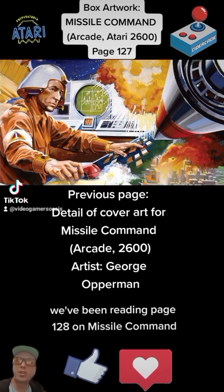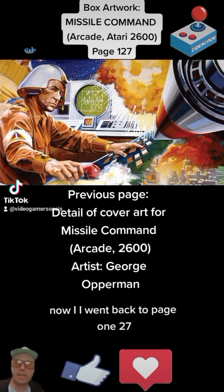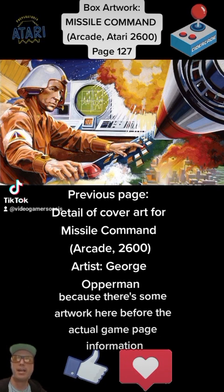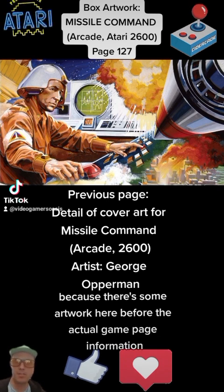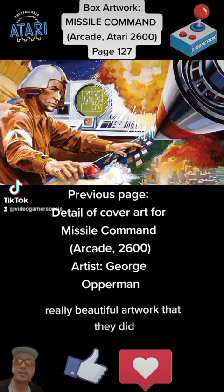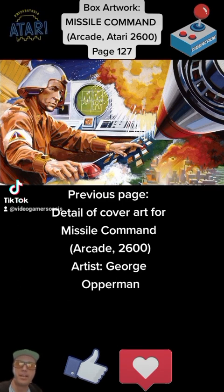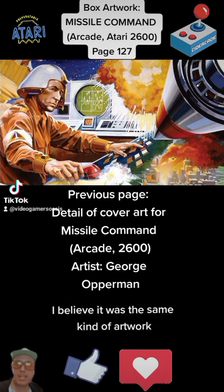We've been reading page 128 on Missile Command. Now, I went back to page 127 because there's some artwork here before the actual game page information. I wanted to look a little bit more deeply into this really beautiful artwork that they did for the Missile Command Atari 2600 game, as well as the arcade game. I believe it was the same kind of artwork.